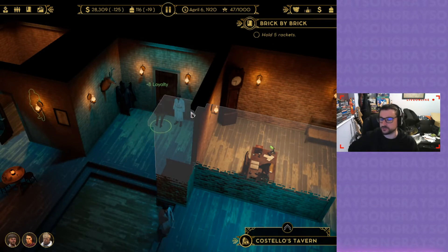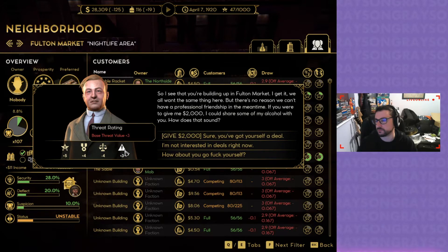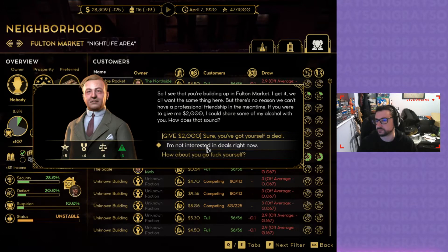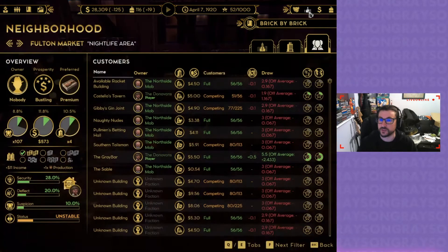Alright, so I need to take another two rackets, I guess? You're building up in Fulton Market. I get it — we all want the same thing here, but there's no reason why we can't have a professional friendship. If you were to give me two grand, I could share some of the alcohol with you. Base threat value plus three. How about you go fuck yourself? Yeah, that'll do. Anyway, Empire Overview.